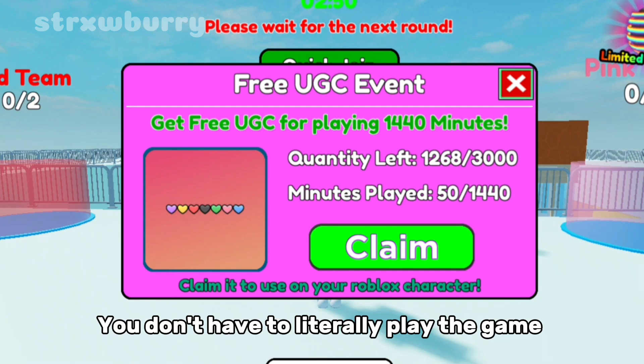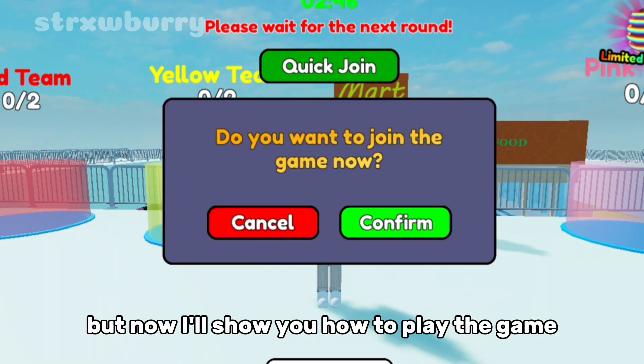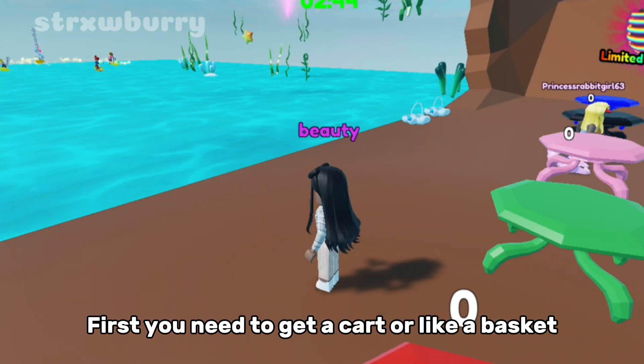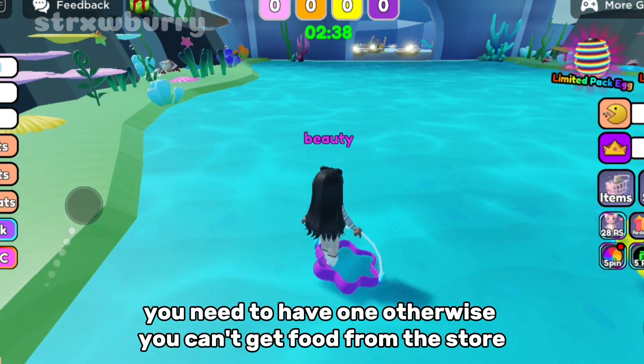You don't have to literally play the game — you can also be AFK with an auto clicker for 24 hours. But now I'll show you how to play the game. First you need to get a cart or like a basket. Over here you get one. You need to have one otherwise you can't get food from the store.